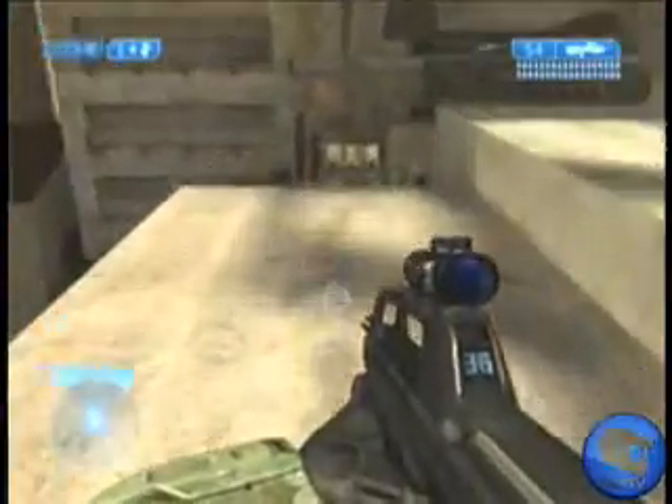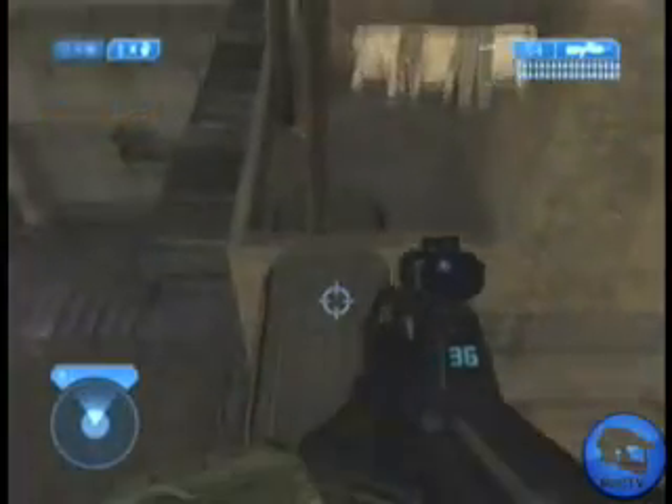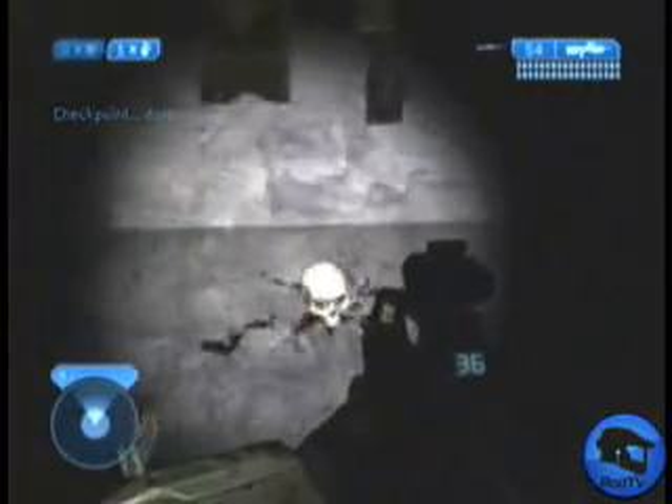I'm just approaching the room now where the skull will spawn in, if I get the checkpoint outside the room. It's vital that you get this checkpoint here or the skull won't spawn. And now you can see the skull has spawned.